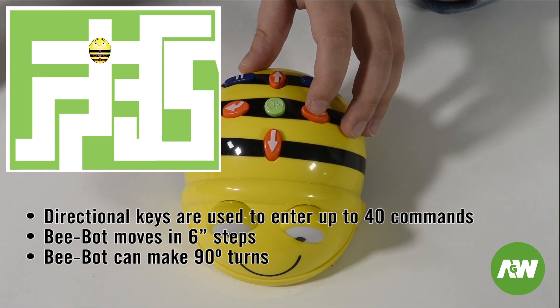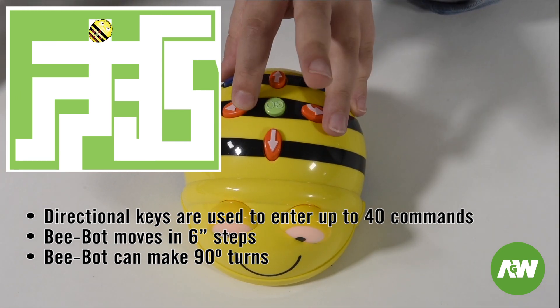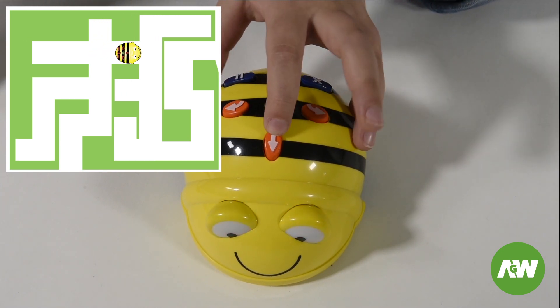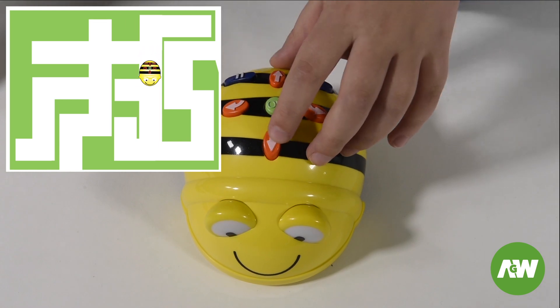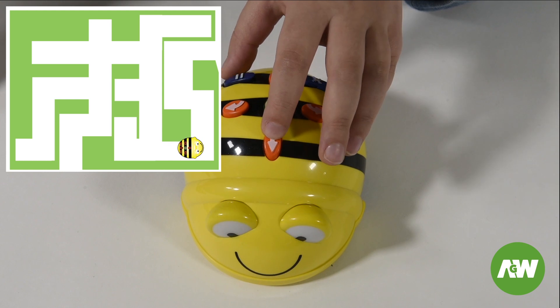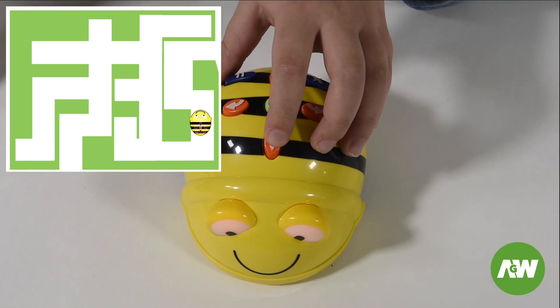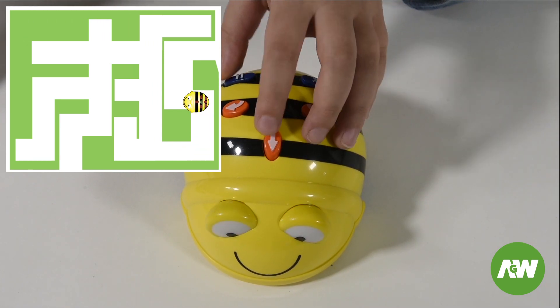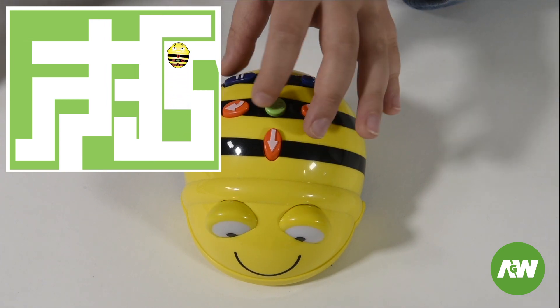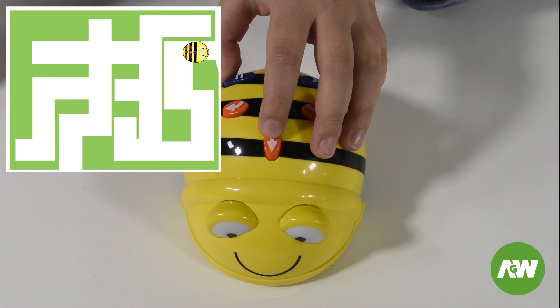Then lift, then forward, then right two times. Then forward, then lift, then forward two times. Then right, then forward four times. Then lift, then forward two times. Then lift, then forward two times. Then lift, then forward. Then right, then forward and left. Then right, then forward. Let's see if we can do what we get from there!